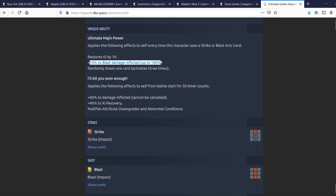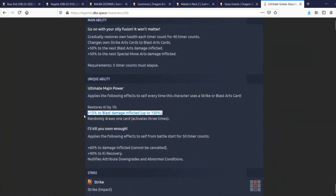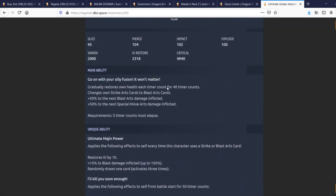His unique ability, Ultimate Margin Power, applies the following effects every time he uses a Strike or Blast arts card: restores Ki by 10%, gives 15% damage inflicted up to a maximum of 150%, and randomly draws one card — three times. That 150% cap to Blast damage is absolutely nuts. His second unique ability, 'I'll Kill You Soon Enough,' gives 60% damage inflicted for 50 timer counts that can't be canceled, 40% Ki recovery, and nullifies all downgrades and conditions.